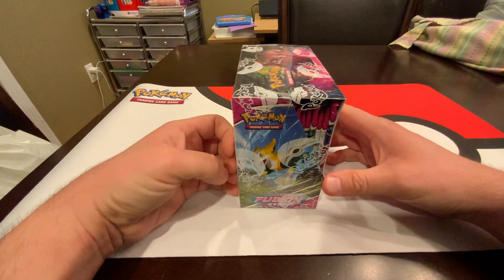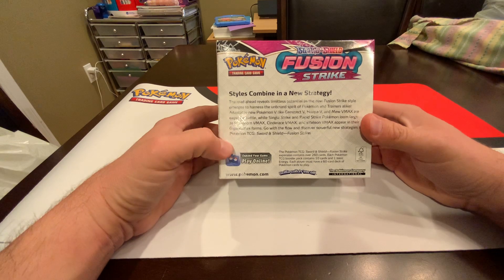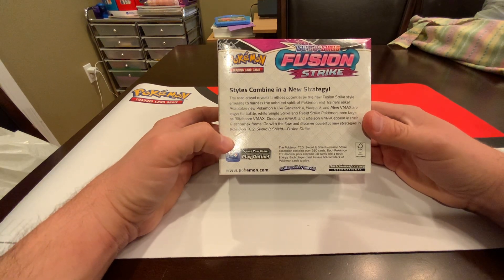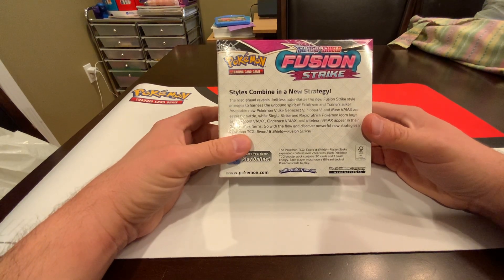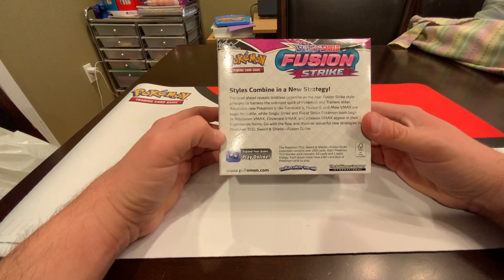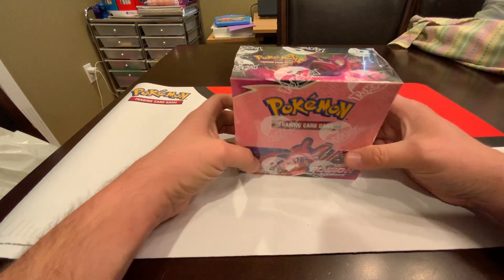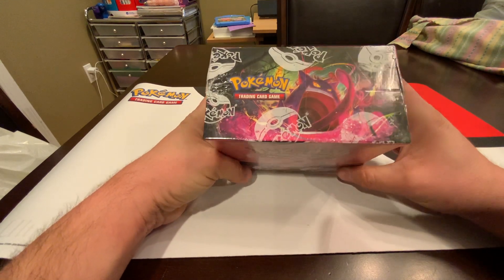Trying to get that alternate art Espeon — oh my god, that would be incredible. Or even the Gengar where he's sucking up a Christmas tree. Styles combined, new strategy — Fusion Strike — that's the new playing feature of the trading card game.